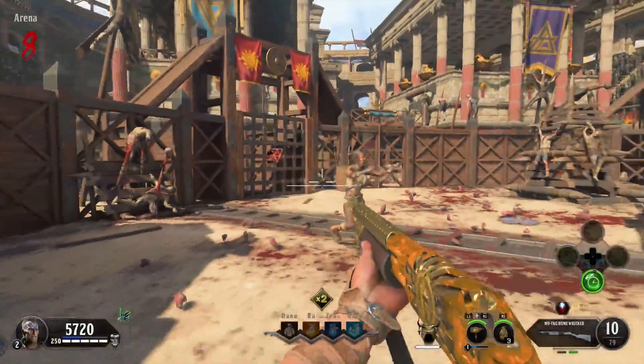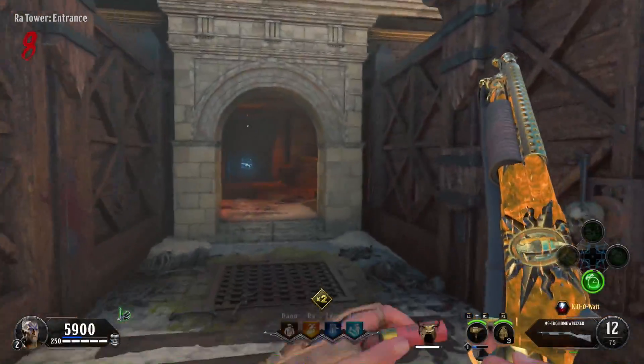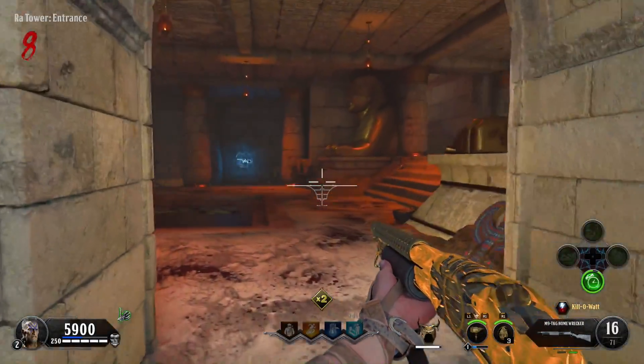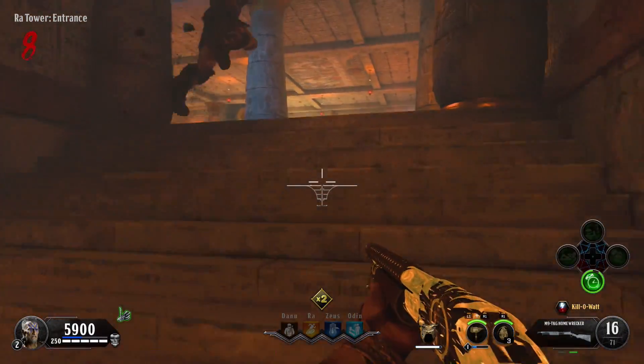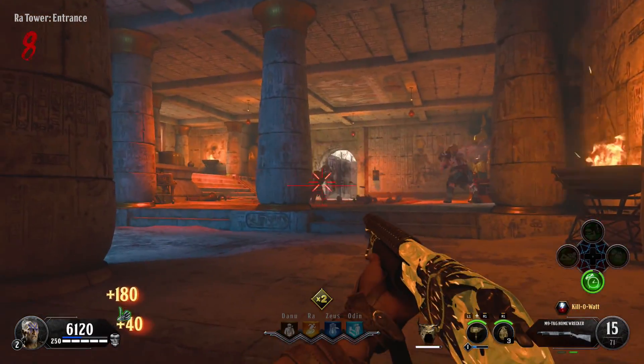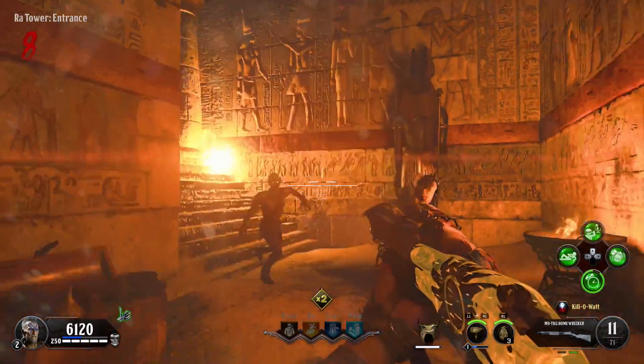It requires being a little bit accurate, so maybe lower your sensitivity down a little bit. But if you can learn to hit these direct hits, it's so powerful — you could have a group of about 20 zombies, shoot just one grenade into that crowd, and it'll kill every single one of them. That is seriously how powerful this weapon is.